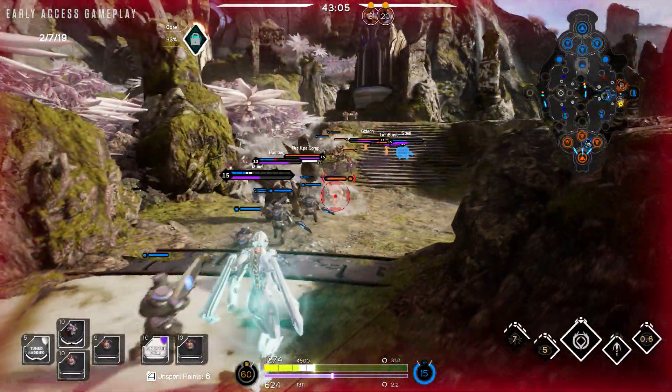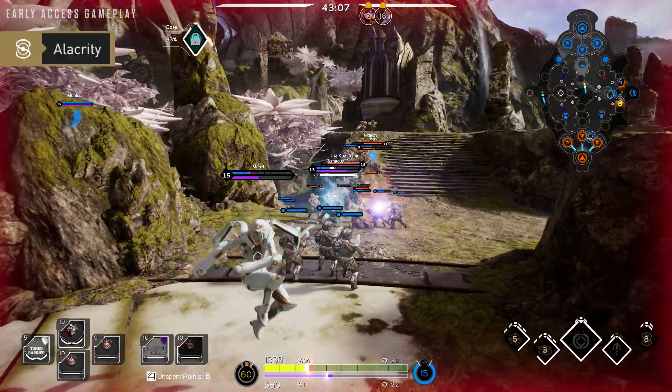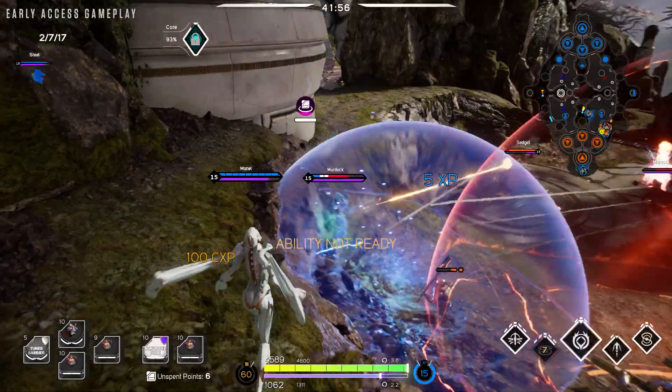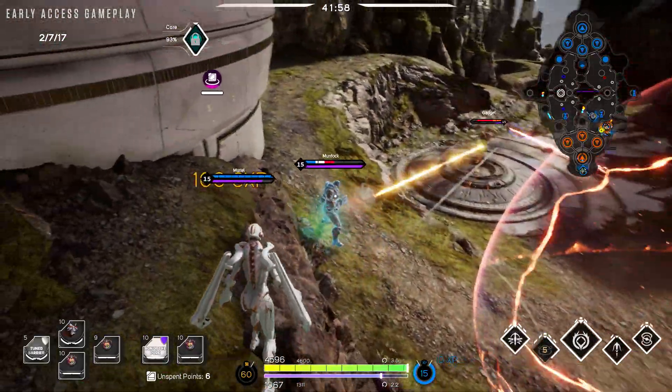Late game, Muriel becomes a pure support hero. Alacrity will speed up your allies to get in or out of combat. Make sure to layer your shields to keep your damage dealers alive.